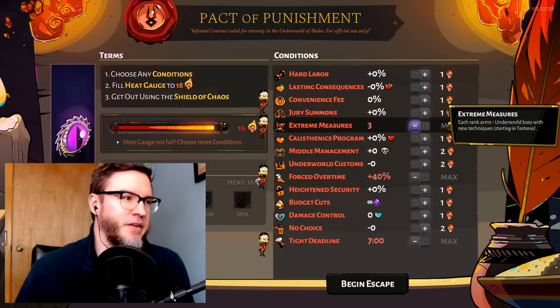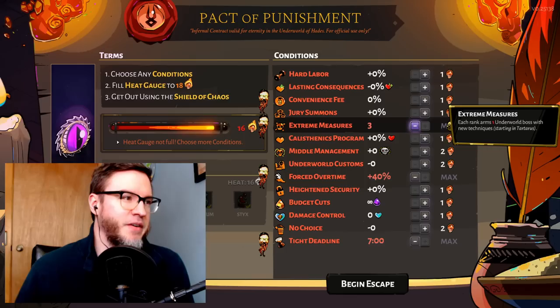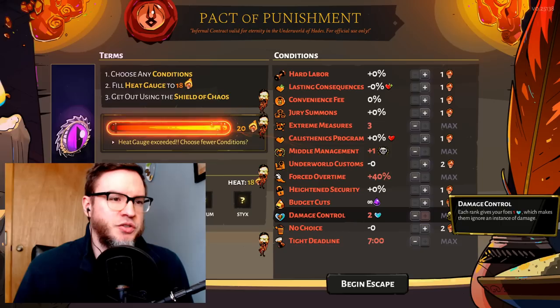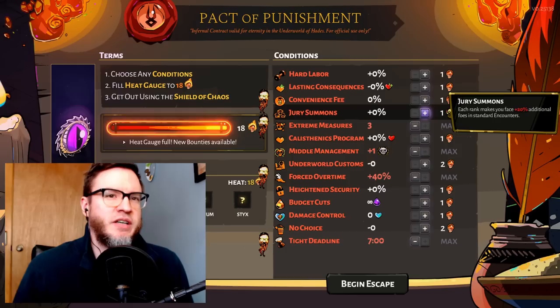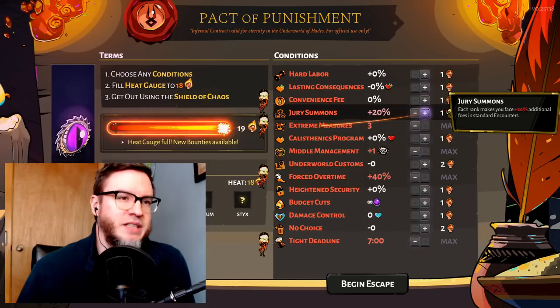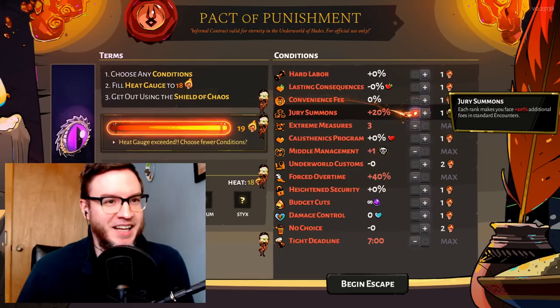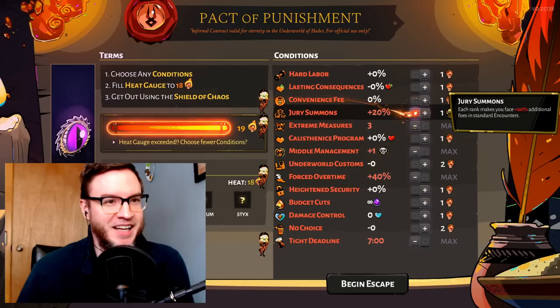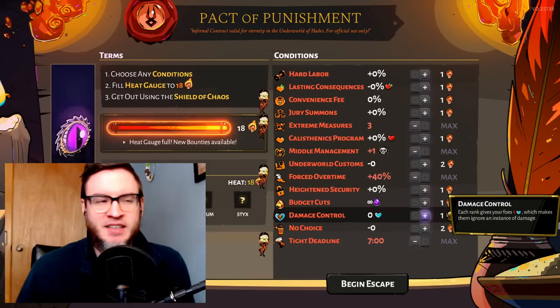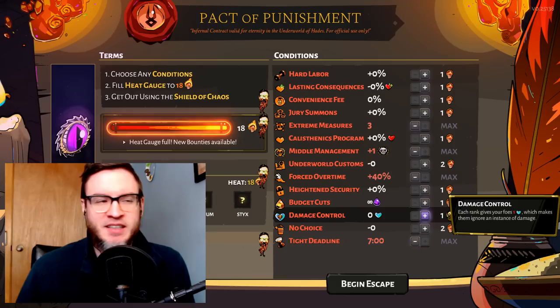If I were to increase my heat from this point, I might add Convenience Fee or Middle Management — both not too bad. I might add Damage Control, which I don't really mind. Jury Summons can be fine if you have the right build — if you're planning lots of area damage, which tends to be a very strong build, it can be okay, but 60% more foes is still a ton. Calisthenics Program I would almost never take because of how bad it is for boss fights. That's my basic rundown of the different heat options and my thinking on them.